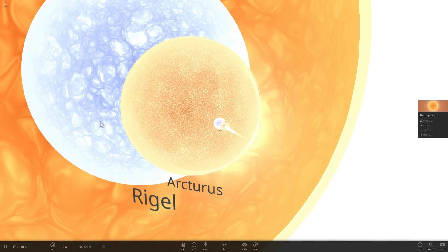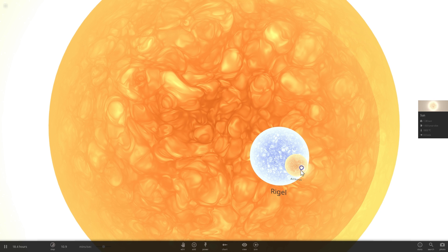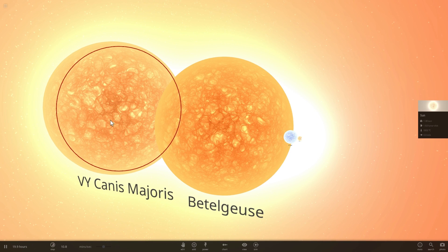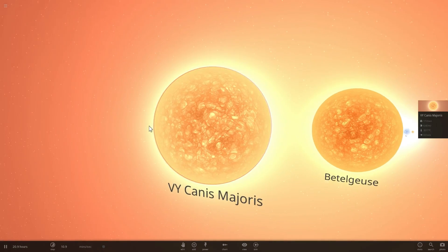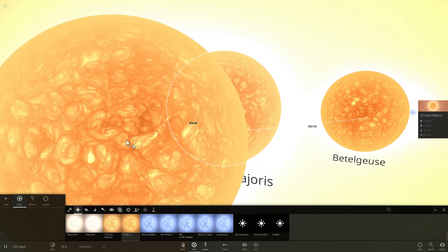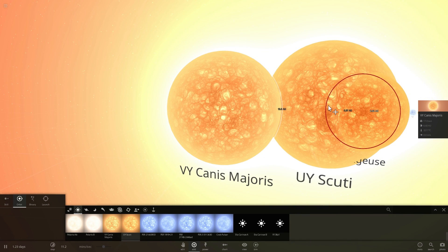Arcturus is not as large as the star behind it, which of course is Rigel and Betelgeuse. Betelgeuse is a massive star — in comparison to the Sun, which is that tiny dot right there. And Betelgeuse is still not the largest star either. There is one behind it called VY Canis Majoris, which we'll talk about in a future video. And yet this is still not the largest star, because the largest star we have is UY Scuti, a red luminous supergiant, which will be placed right next to them.